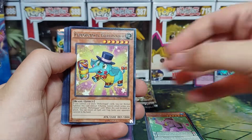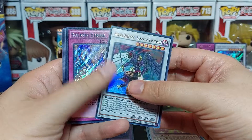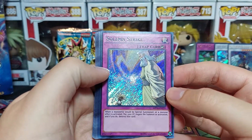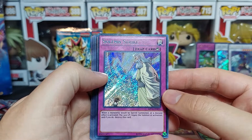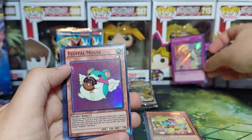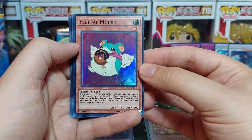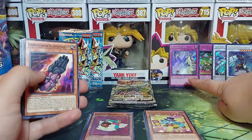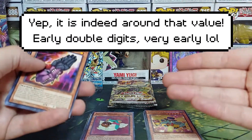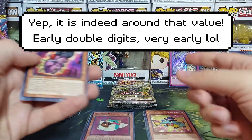These packs are worth more sealed — I'm not surprised but I am disappointed that the pulls aren't that great. We have Elephammer from Cross Souls, Assault Blackwing Raikiri the Rain Shower, and Solemn Strike Mega Pack — nice pull right here, that is worth money. I'm not quite sure how much, but the Secret is worth at least $8 to $10 maybe. I'll try to remember while editing to check the value of Solemn Strike.